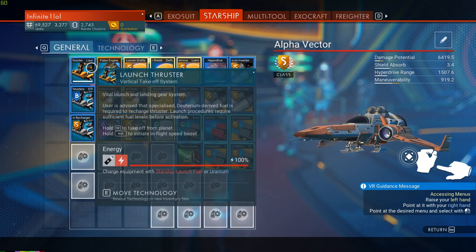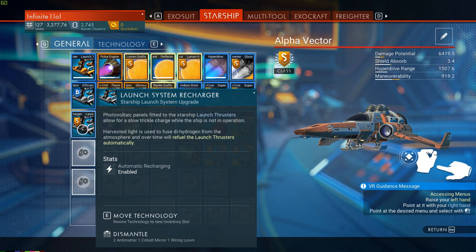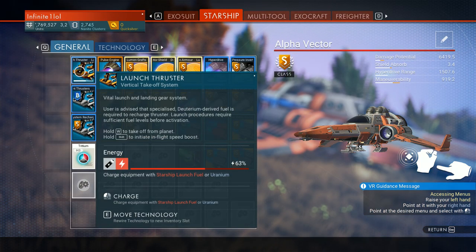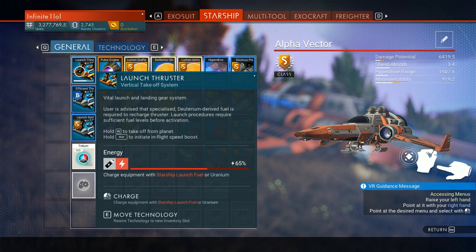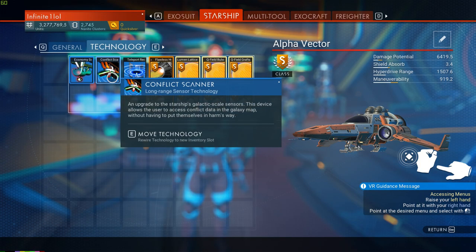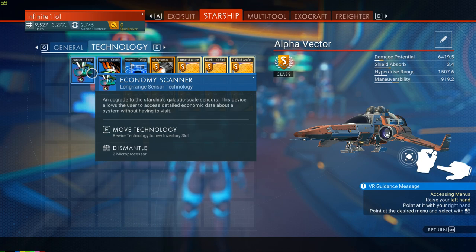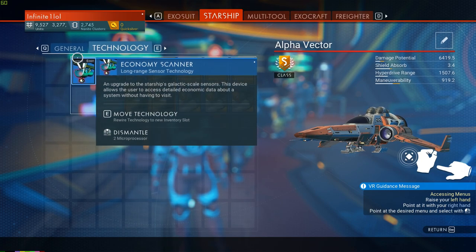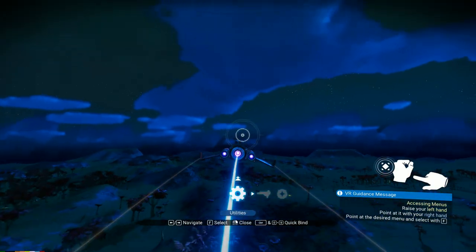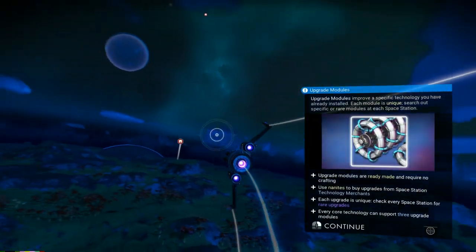The most important upgrades are the pulse engine and launch thrusters since you'll use them extensively. One upgrade I really recommend is the launch system recharger, added in the Beyond update, which automatically refuels your launch thrusters after waiting a bit — so you don't have to spend as much time gathering dihydrogen. In the mid to late game, get the economy scanner as soon as possible, especially if you're into trading or searching for good economy systems. The conflict scanner is less important.